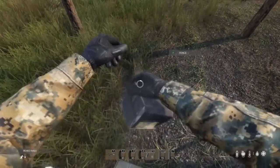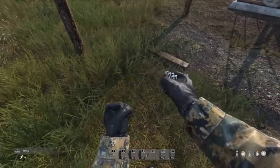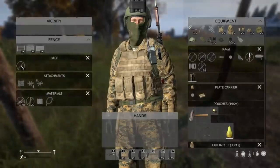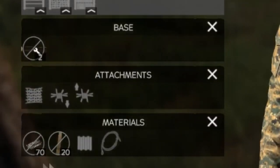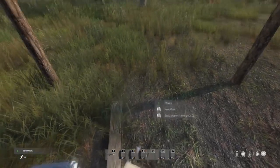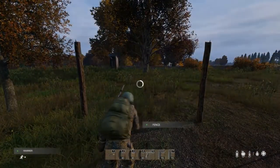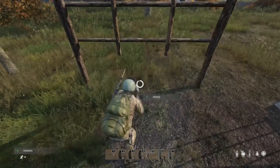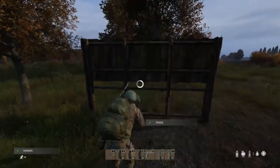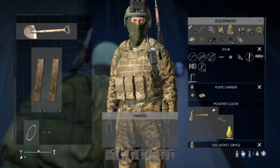Now we're going to take our planks and nails and attach those to our fence. This is going to allow us to build the different segments: the lower wall, the upper wall, or a platform. If you're just building a wall or a gate, you probably won't want the platform, so just make the lower and upper walls. Choose what you want to build by left clicking when looking at the fence, and it'll give you options. Here we build the bases and then put the sheeting on them to make ourselves a wooden wall.